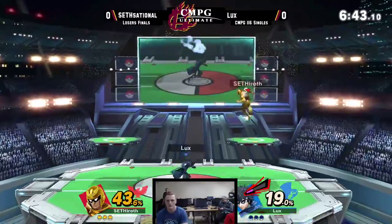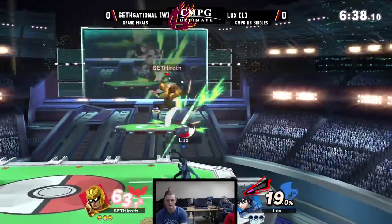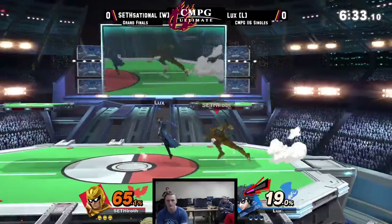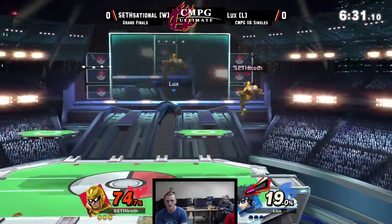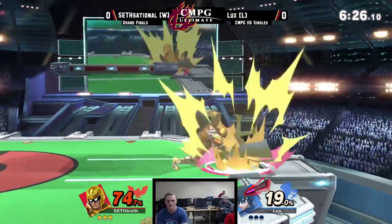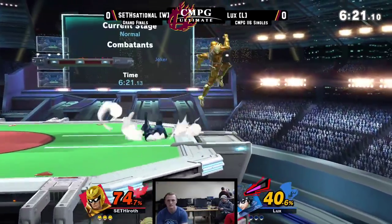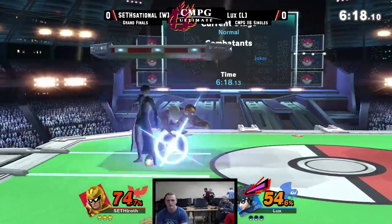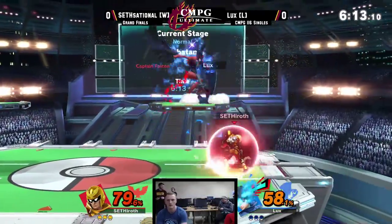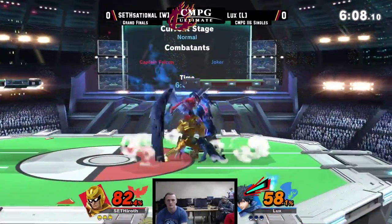Going in for that drag-down up arrow — really liking this. Lux is getting some of that juggling power going on. Captain Falcon does not have a lot of great ways to land; he just kind of has to at some point. Again going in for some juggles, sneaking in that back air. Very visceral gameplay — two players going head to head, trying to get each other up higher and land a killing blow when they get the chance.